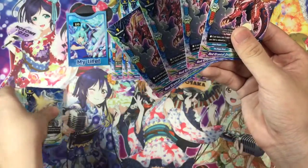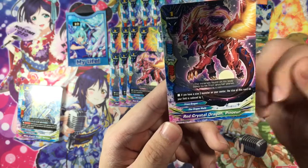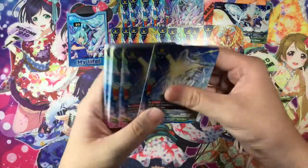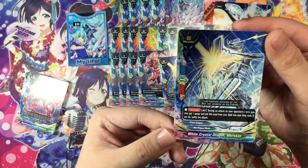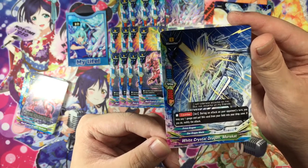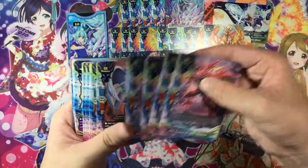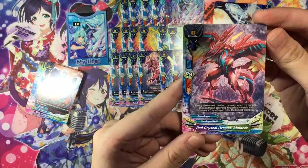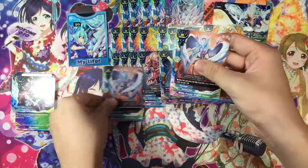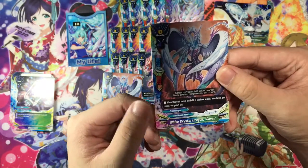Moving on to size 1 — there's no size 2, which is pretty sad. Red Crystal Dragon Pin: if you have a size 3 monster in your center, this card's size is reduced by 1, so it becomes size 0. 4k attack and defense, 1 crit. Next, size 0 — White Crystal Dragon Mor Scared: counter, during an attack on your opponent's turn you may pay 1 gauge; if you do, put this card from your field into the drop zone to nullify the attack. 3k attack, 1k defense, 1 crit. Then four copies of Red Crystal Dragon Mill More Back — 2k attack, 1k defense, 2 crit — a vanilla size 0. And two copies of White Crystal Dragon Vioneer — when this card enters the field, if you have a size 3 monster on your center, you gain 1 life. 3k attack, 1 crit, 1k defense.